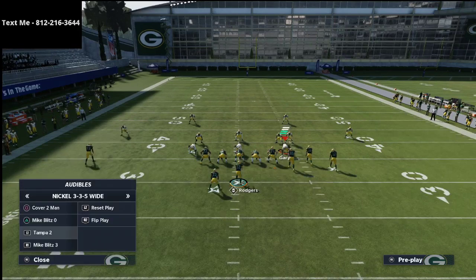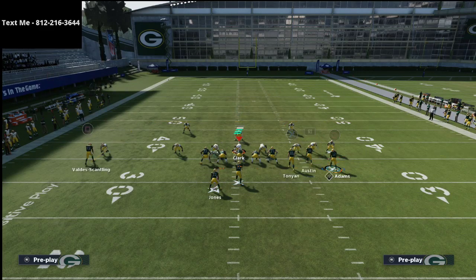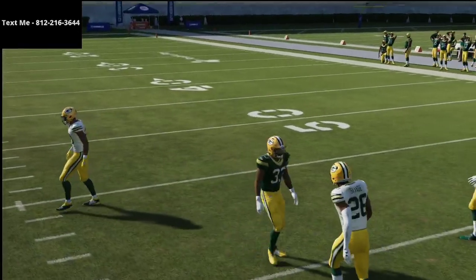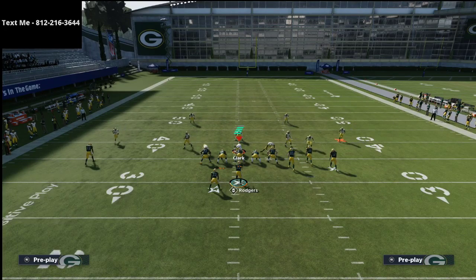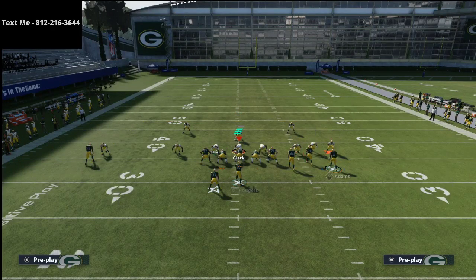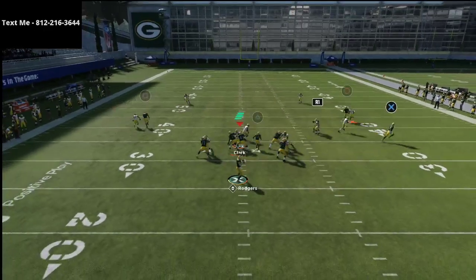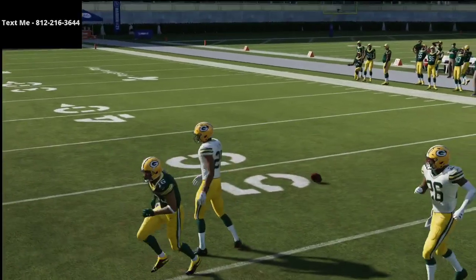Another quick pro tip is to do a hitch route and smart route it. If you put Davante Adams on a hitch route and smart route it, it goes about 10 yards — same kind of theory, inside position. You'll have to practice the timing on this. I like the curl route better than the streak because it gives you much more answers. This setup — just a hitch and a curl — is one of my favorite setups in the entire game and I think it's really tough to stop.